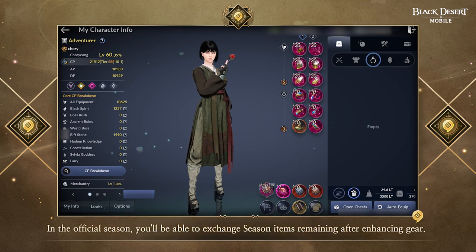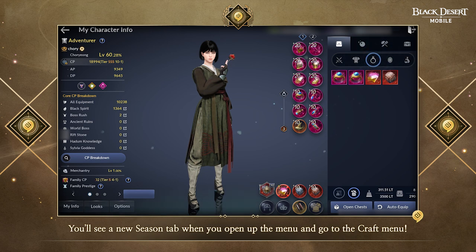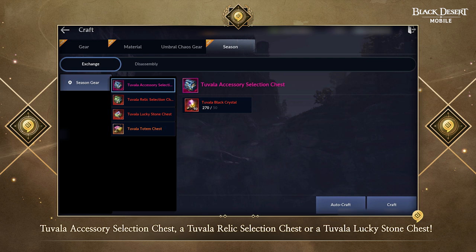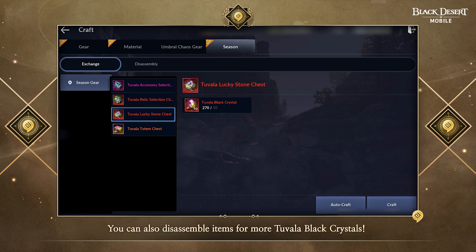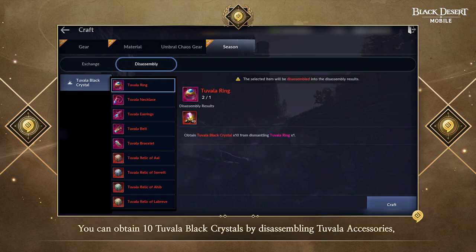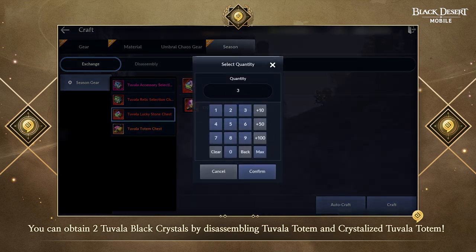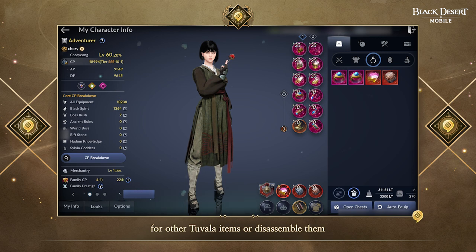In the official Season, you'll be able to exchange Season items remaining after enhancing gear. You can also disassemble them for more material. You'll see a new Season tab when you open up the menu and go to the Craft menu. In the Exchange tab, you can use 50 Tuvala Black Crystals to exchange for a Tuvala Accessory Selection Chest, a Tuvala Relic Selection Chest, or a Tuvala Lucky Stone Chest. The Tuvala Totem Chest can also be exchanged for Tuvala Black Crystals. You can obtain 10 Tuvala Black Crystals by disassembling Tuvala Accessories, Tuvala Relics, or Tuvala Lucky Stones, and 2 Tuvala Black Crystals by disassembling Tuvala Totem and Crystallized Tuvala Totem. You can now exchange completely enhanced and awakened Tuvala items for other Tuvala items or disassemble them to enhance more gear.